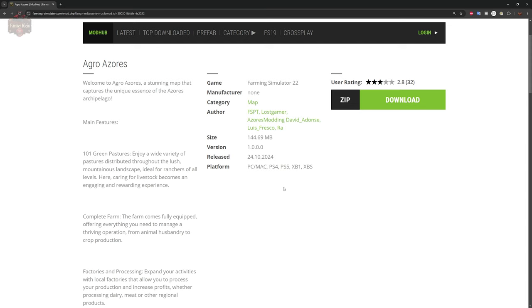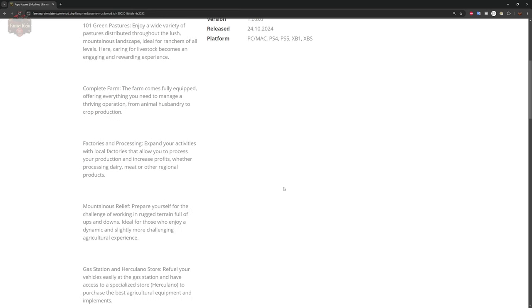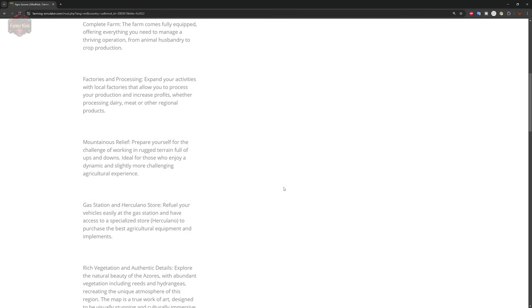The description continues: 'Ideal for ranchers on all levels, caring for livestock becomes an engaging and rewarding experience. The main farm is fully equipped, offering everything you need to manage a thriving operation, from animal husbandry to crop production. Expand your activities to local factories that allow you to process your production and increase your profits.'